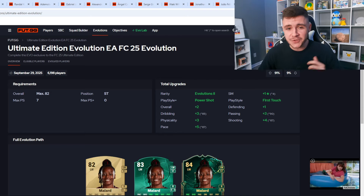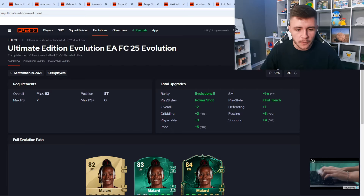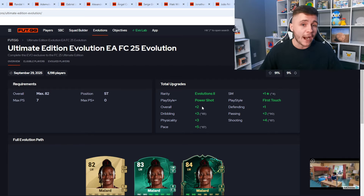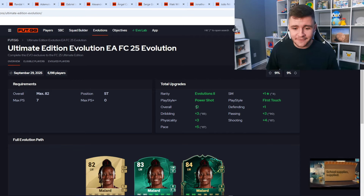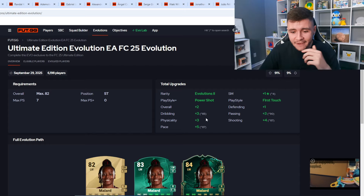Without further ado, let's jump straight into it. The requirements for the new evolution are quite simple — you need a striker that is 82 rated or below, they can't have more than seven play styles, and they can't have a play style plus. This year in FC25 they've made some changes to the way evolutions work. The total upgrades include the Power Shot play style plus, the First Touch play style, plus two overall upgrade, plus one to defending, three dribbling, three passing, three physicality, four shooting, and five pace.